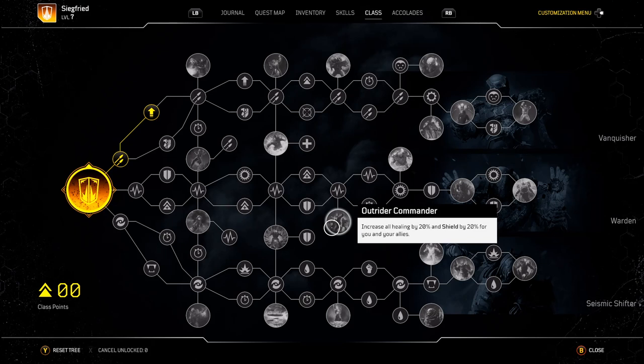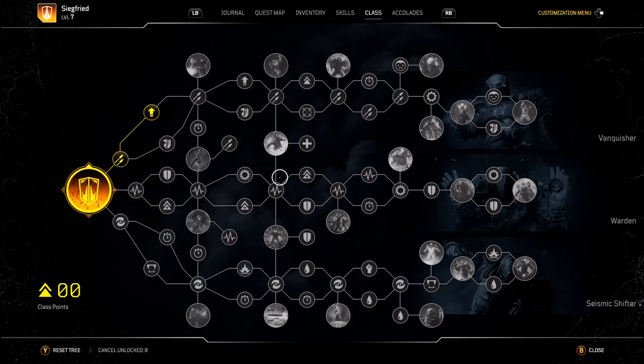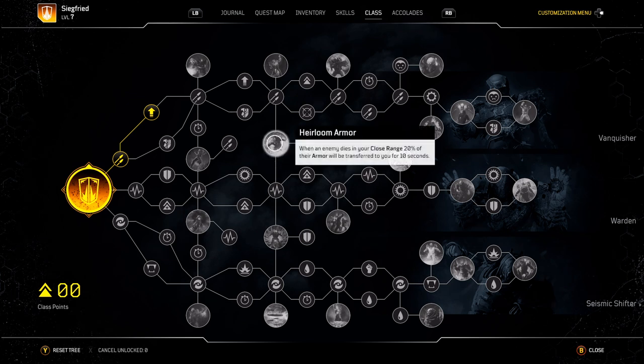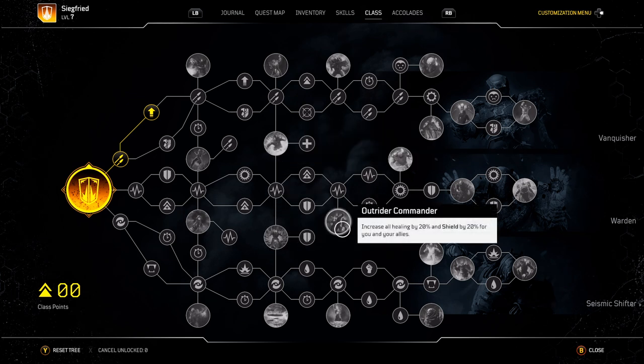This really only benefits you if you're playing with a team — 20% extra. That's only 20% on top of 24%, so you're really only coming out to about 29%. And you don't have shield, so this is more of a multiplayer option. You would take these two if you're playing solo, and one of these two plus this one if you're playing on a team.